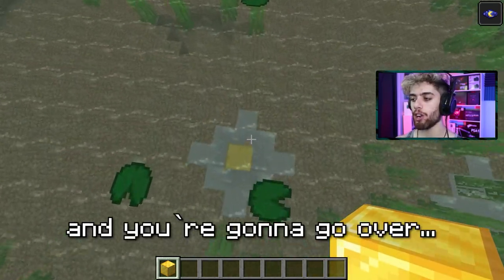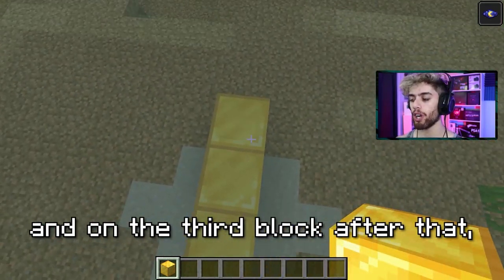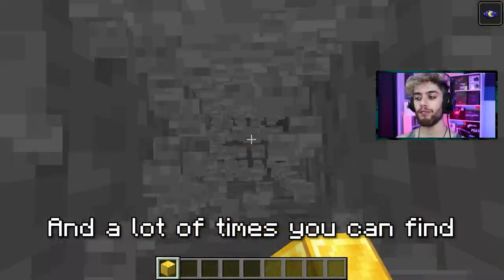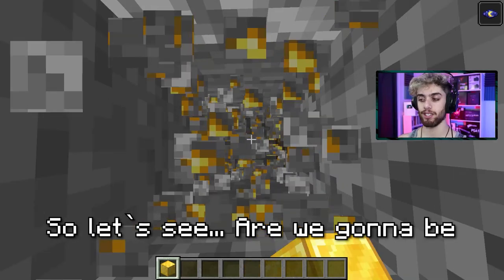Facing south, go over one, two, and on the third block after that, dig straight down. A lot of times you can find diamonds using this method.